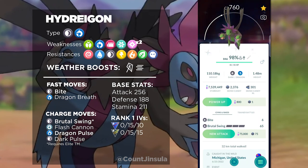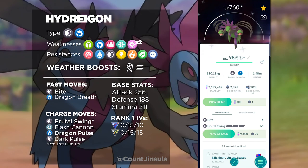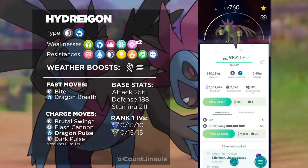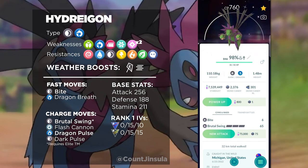Let's talk about those moves right now. Hydreigon's fast attacks consist of the Dark type move Bite, or the Dragon type move Dragon Breath. Both of these fast moves are extremely powerful for each of these typings, but between the two of them I would suggest going with Bite, because Hydreigon is going to be much better as a Dark type attacker.